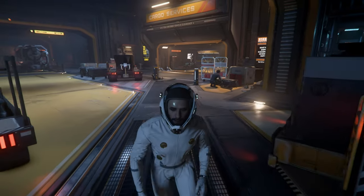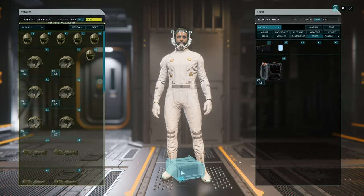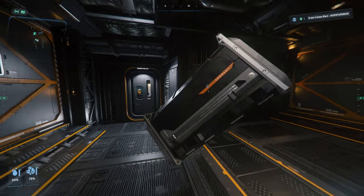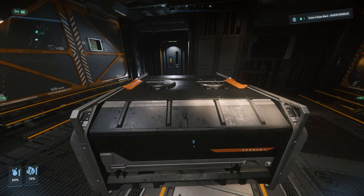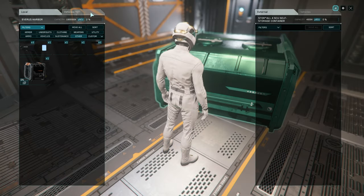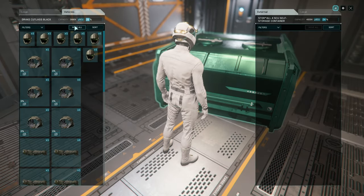Now go back to your ship. Once you're inside your ship, you need to place down the container that you bought. Go ahead and access the container and now move everything that you want to sell into this container.